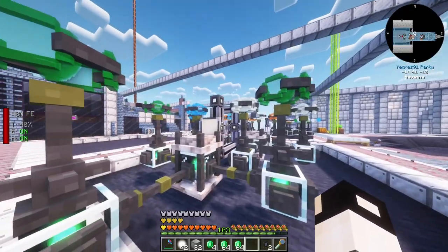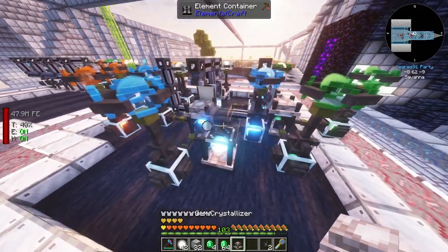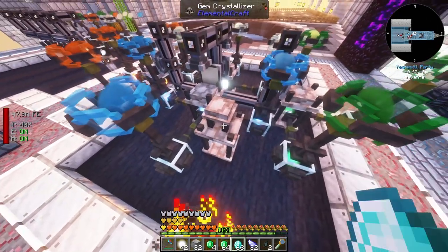The next step is to make the same element binder setup for fire and earth - those are all done.